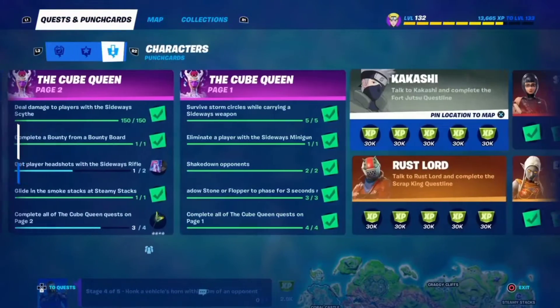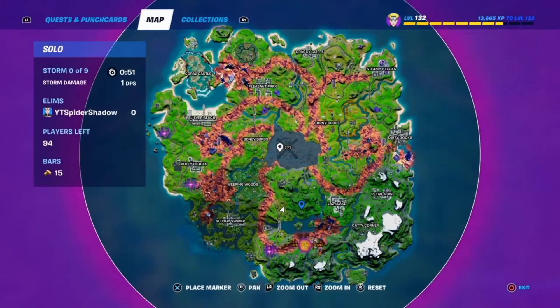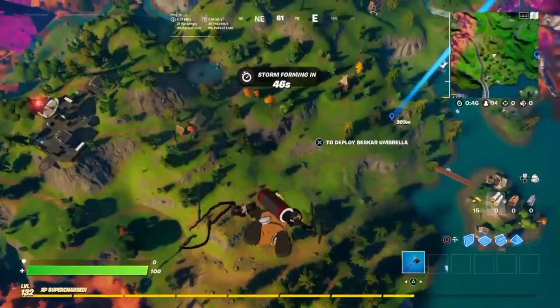What you want to do is go to your punch card and quest, go all the way down to Kakashi and press pin. Go to your map and you're going to see him right there, and what you want to do is go down to him.